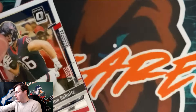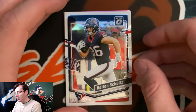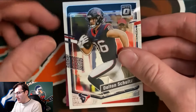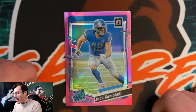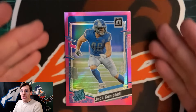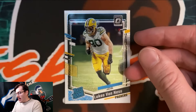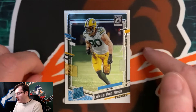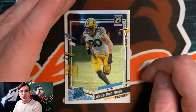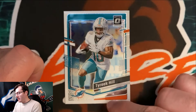Three more packs to go in the pink parallel box. So far we've got a Puka and that Jim Kelly. Fourth pack starts with Dalton Schultz, number 86 for the Houston Texans. Then a pink parallel rated rookie for the Detroit Lions — Jack Campbell, number 46. Another rated rookie: Lucas Van Ness, number 80 for the Green Bay Packers. Last card is Tyreek Hill, number 10 for the Miami Dolphins — what a stud wide receiver.